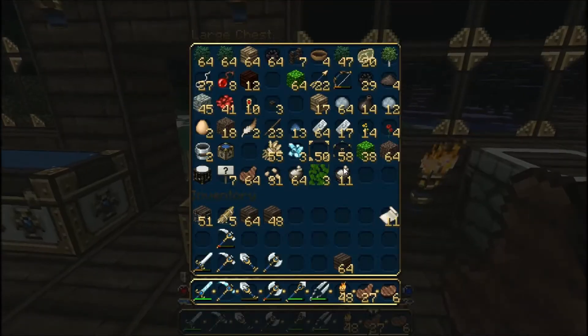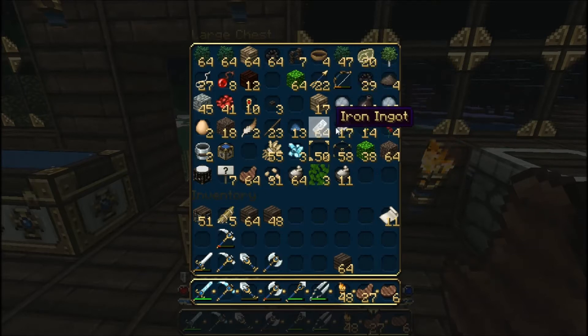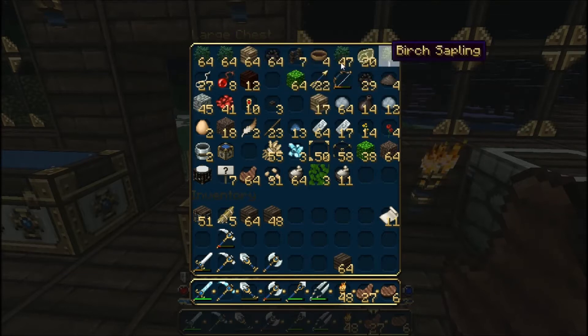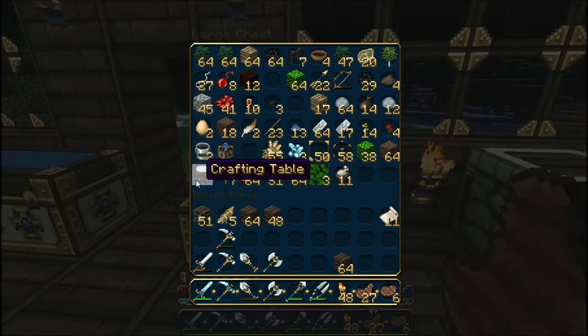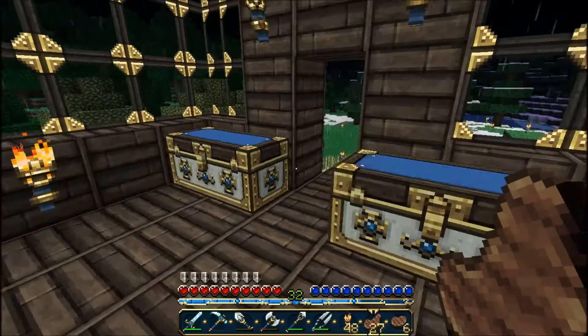I've got a lot of steak - 27 there and 64 there - and a lot of bone meal, vines, and glass. Let me just show you my chest: a lot of coal, a lot of iron, some leaves, a lot of saplings, strings, rice, arrows, bow, some gunpowder, redstone, cobblestone, some signs, 64 steak, seeds, and some wheat. So that's nice. I've also been doing some decoration outside.